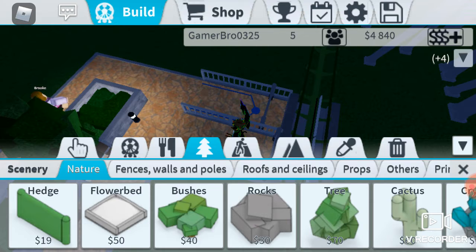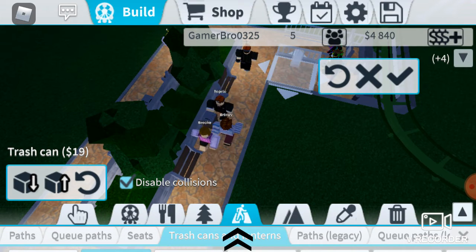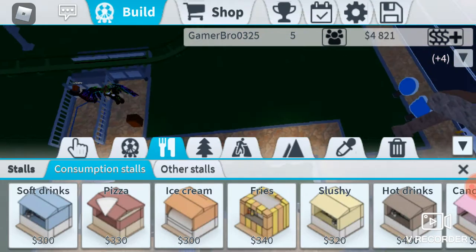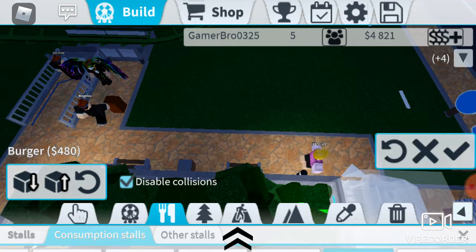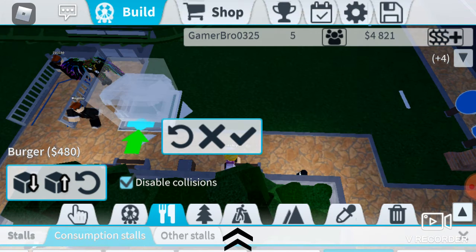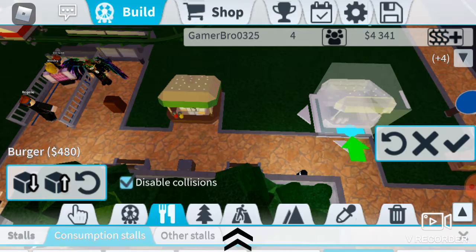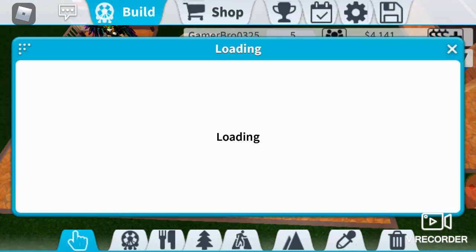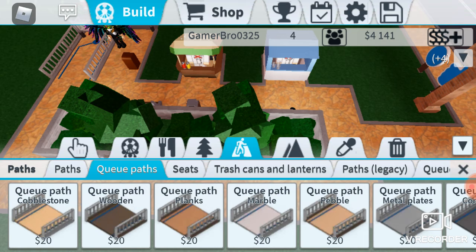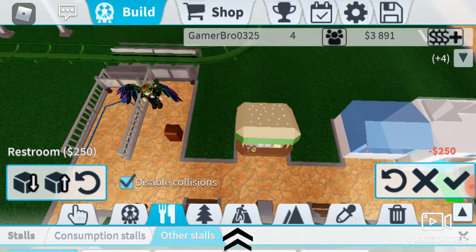Let's just put a trash can right here. Now we're going to put down some stalls. Instead of normal stalls, I saw this really cool trick — we are going to have a burger stall, soft drinks like water, and then we are going to have a bathroom. Two bathrooms — restroom there, and a restroom there.